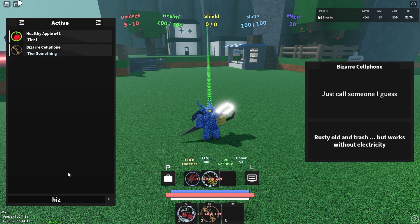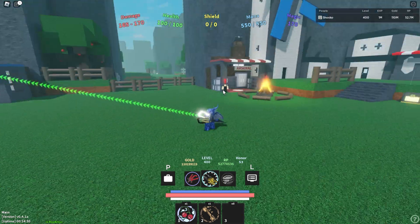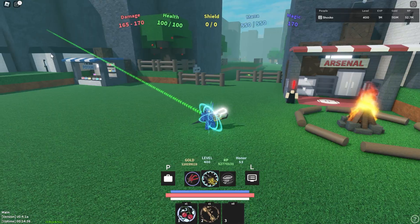First, I'm going to talk about the Heavy Glyph Plates, which comes from the black market. If you have the Heavy Glyph Plates, this also reduces your cooldown on the Universal Cutters, and it really isn't that difficult to obtain.